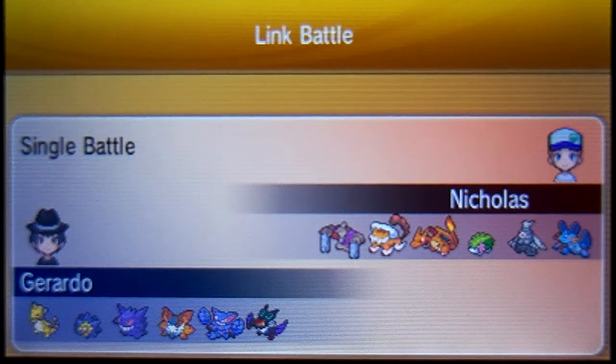Hey everyone, this is Galactic Jerry bringing another Pokémon X and Y Wi-Fi battle. This one is against my friend Nicholas. He's carrying Conkeldurr, Landorus, Charizard, Shaymin, Dustox, and Swampert. On my team I have Ampharos, Starmie, Gengar, Volcarona, Gliscor, and Noivern. My mega evolution is Gengar and his is Charizard — though I don't remember if it's Mega Charizard X or Y. This is an old battle, so let's get it rolling.